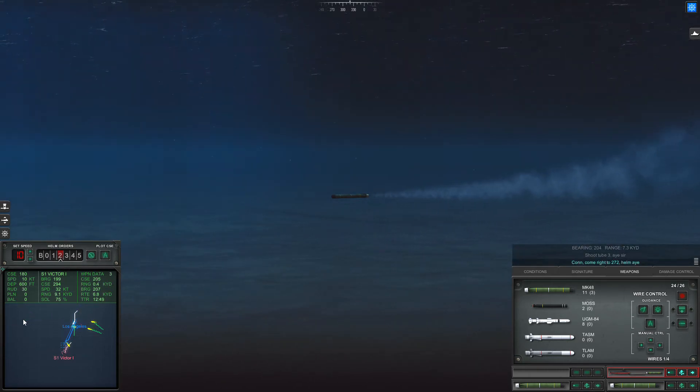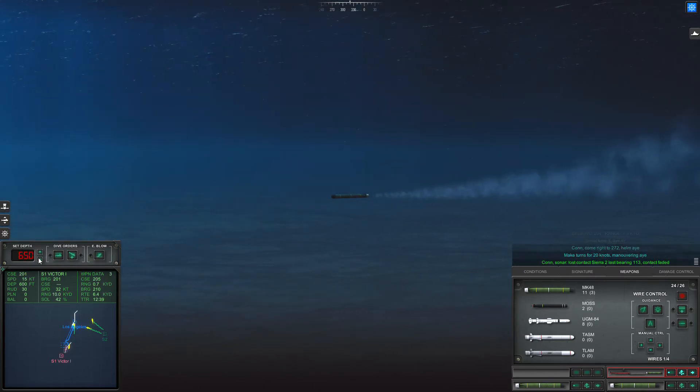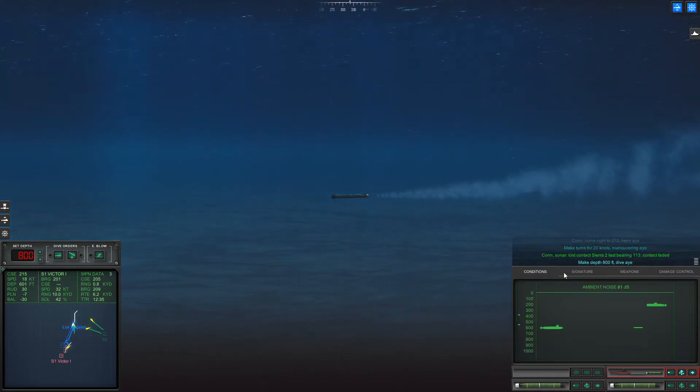Come right to 227, helm. Make turns 420 knots, maneuvering. Make depth 800 feet, dive.